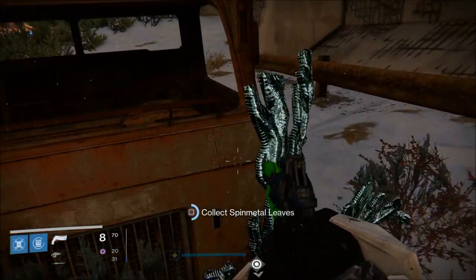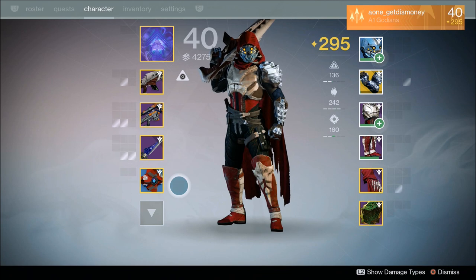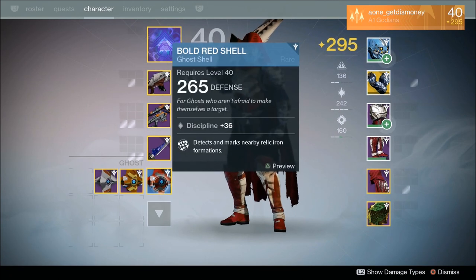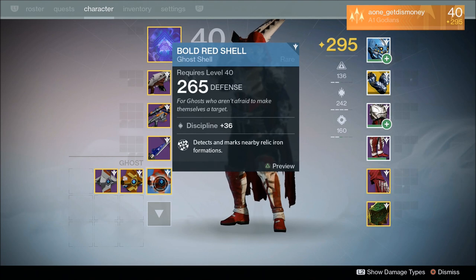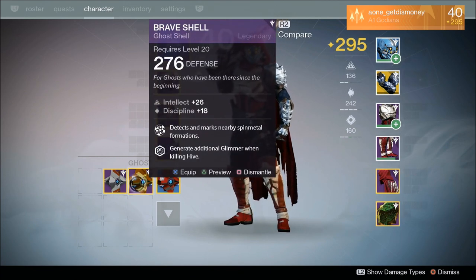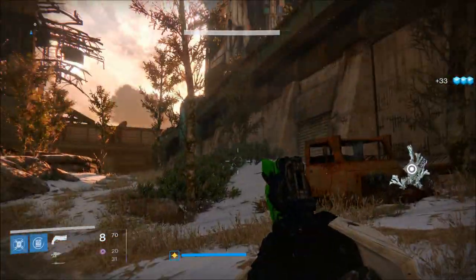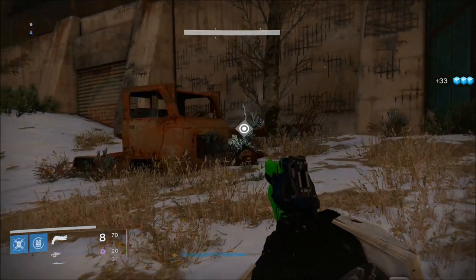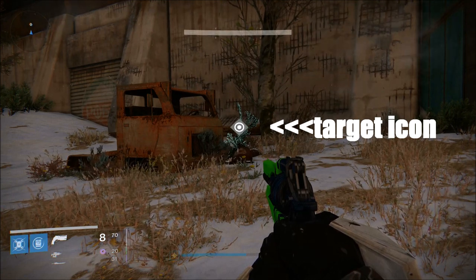The best method to find rare materials is to equip a ghost that detects and marks nearby materials you're looking for. If you need relic iron, equip a ghost that detects and marks nearby relic iron formations. For spin metal, use a ghost shell that detects spin metal, and do the same for helium. These ghosts will show a target icon on your screen every time you get near one of the materials, making them much easier to find.